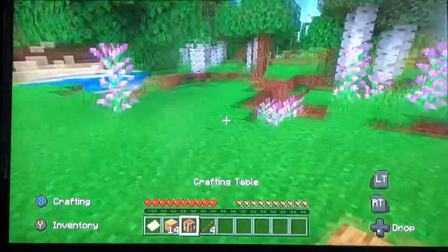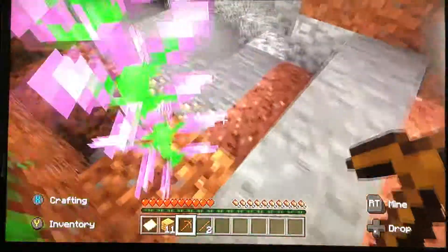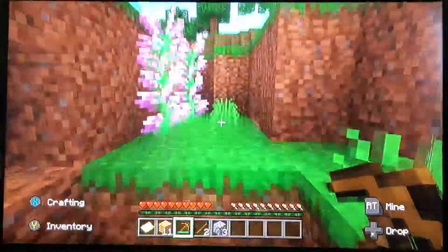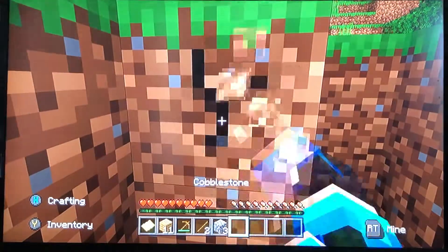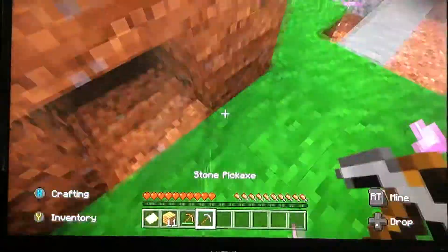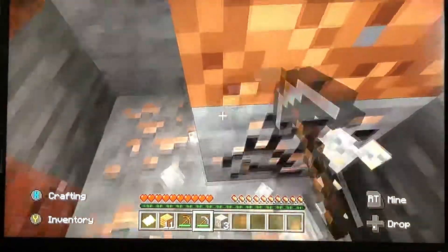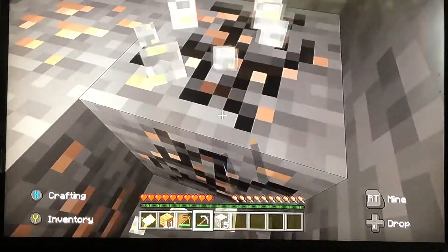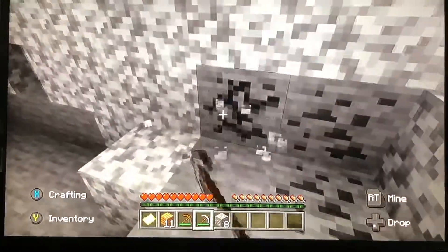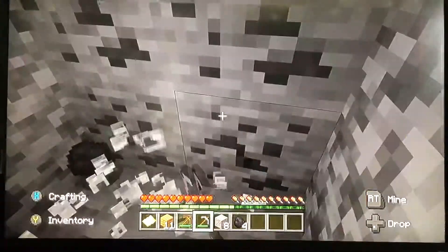Oh, iron right off the bat — nice! So I guess I have my stone done and I'm going to get some iron. Absolutely perfect start. Now I'm going to get the stone pick and get that iron. Wow, more iron underneath — lucky, lucky start! Eight iron already and some coal. Man, I wish every Minecraft could be like this, where you start out with all of this stuff.